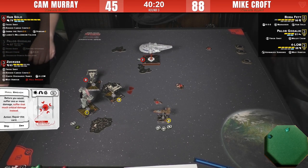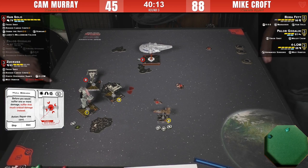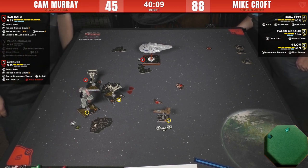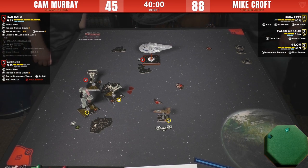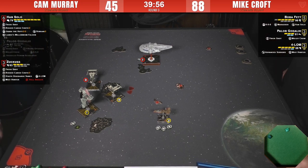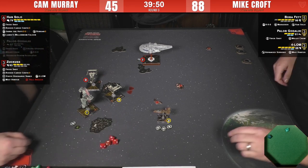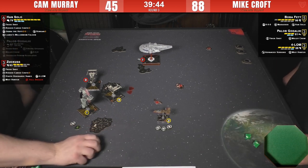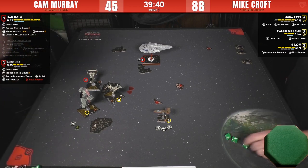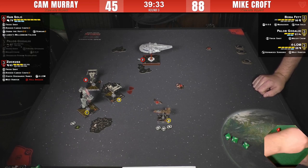Hit, crit — let's see what the crit is. Hull Breach — ouch. A little less painful than a Blinded Pilot would have been, because if it were Blinded Pilot it would have activated right now. There are worse things you could get. He's probably going to do something fast next maneuver and drop a red cargo chute directly onto Boba Fett. Six dice versus three — only one damage off six dice at least he got one through.